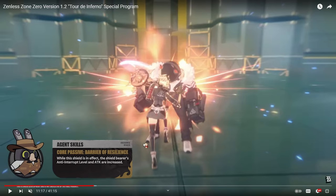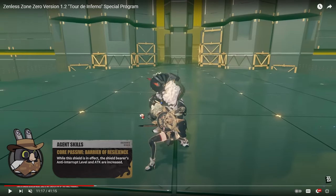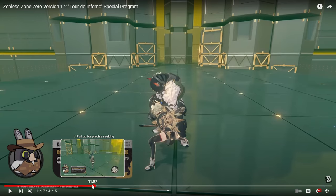They also discuss her core. Basically, when you press your special — aka your E — you unlock her core passive, and when you use her core passive, you get a shield. You can pass it on to anyone, and it gives you anti-interrupt resistance and attack, which is really good. It means she is a supporter and a stunner at the same time.